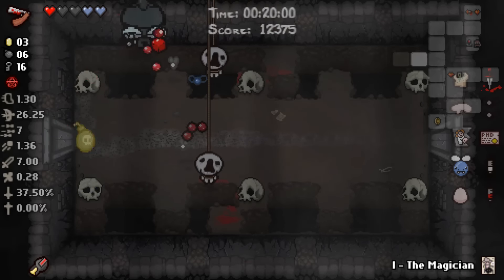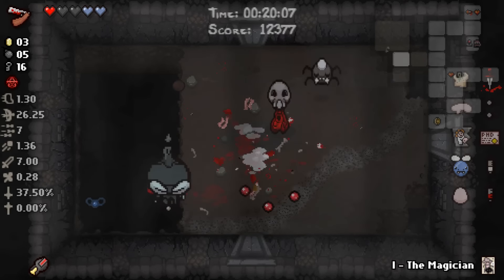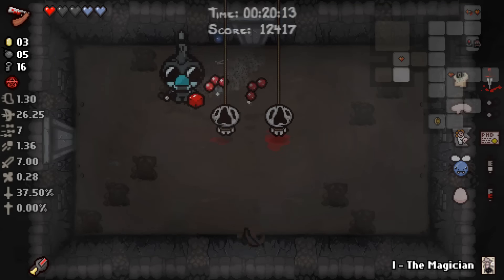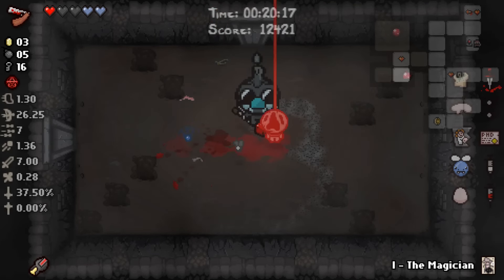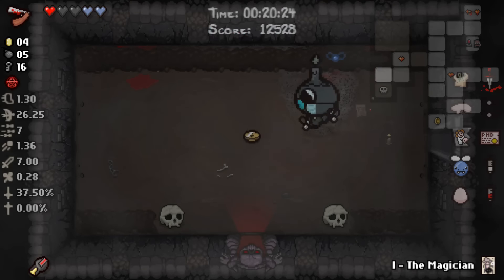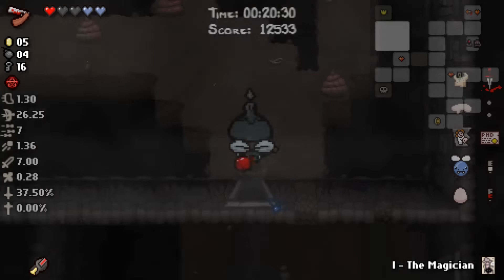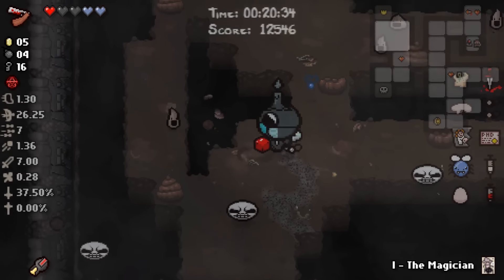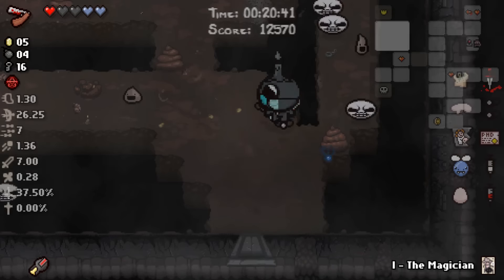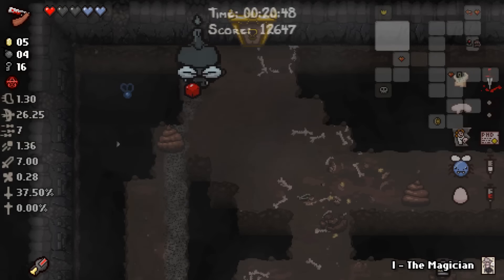We're pinning our hopes on either surviving until the next deal with the devil where our odds are better, beating the odds on this deal with the devil, or getting a really, really good item room. And I gotta be straight with y'all - 7 damage is not that much. In today's world, back in Vanilla Isaac 7 damage might have been good enough, but with the housing market destroyed, 7 damage ain't gonna carry you as far as it used to in, like, 1975. So we really need to get with the times here.